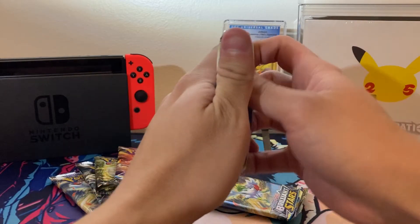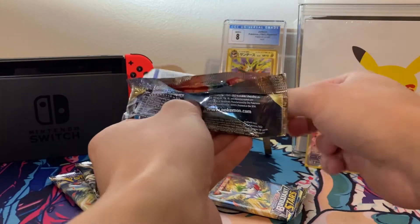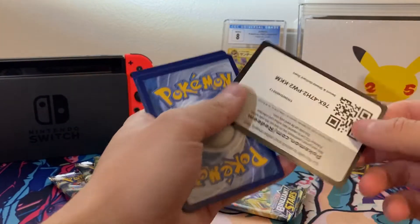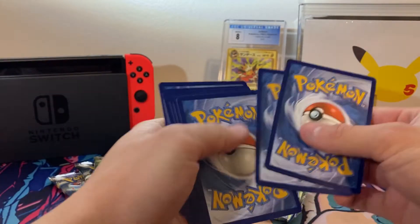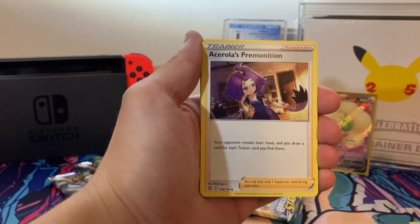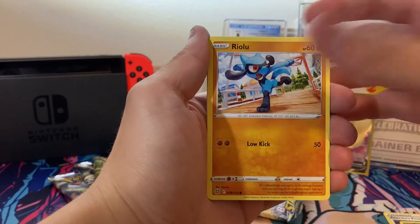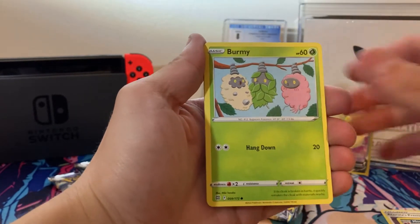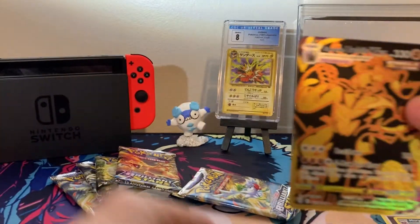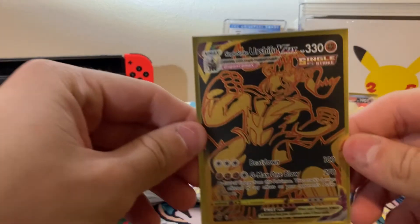We got our next booster pack right here. The set I've probably opened up the most out of the Sword and Shield era, funny enough — here's the code card for y'all — is Astral Radiance. That's definitely my favorite set, I'd probably have to say. We got Psychic Energy, Admonition, Morgrim, Friends in Galar, Magmar, Riolu, Staryu, Burmy, Truvy. Oh, we got a Gold Urshifu! And a Clefable Non-Holo, but we got the Gold Urshifu — not too shabby. Good stuff.